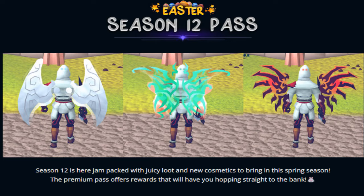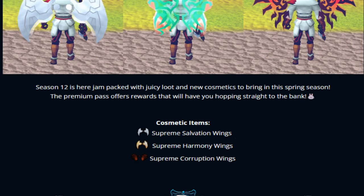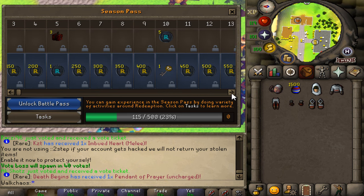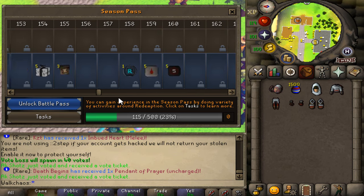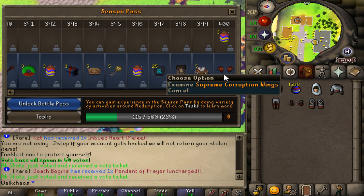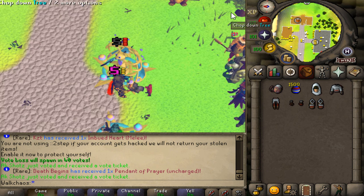Next is the Season 12 Pass release — absolutely fantastic cosmetics you'll be able to get. You can see the season pass in-game, and I've already claimed the premium one. All those items plus cash come in for free on top of the cosmetic items, which is beautiful. If you can get one, the season pass is always super worth it.